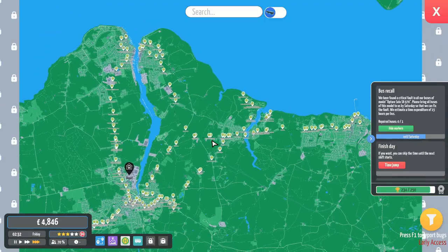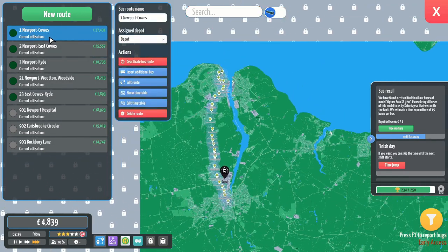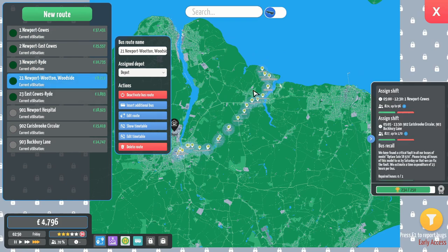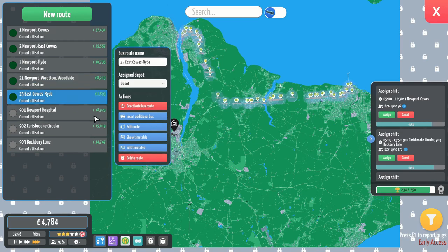Let's take in our current network. We have route 1 up to Cowes, 2 to East Cowes, 3 to Ryde, 21 to Wootton Woodside - which is currently where we have our MRN stashed - and the 23.